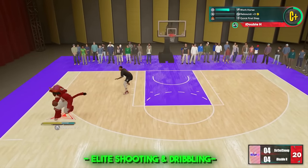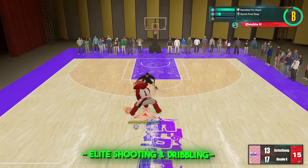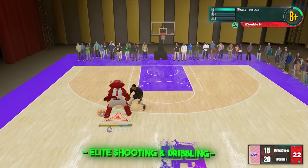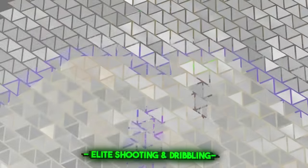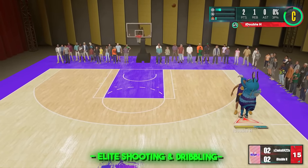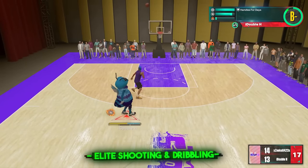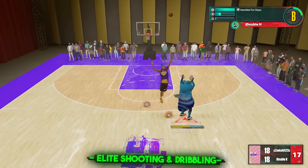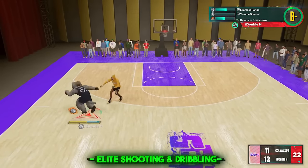Now we've got some shooting clips, and yes this build can shoot from anywhere on the court — it's very consistent, you just need the right jump shot. Look up Double H jump shot on YouTube. We can fade, do it all, and you'll see dribbling throughout all these clips. You get basically every single dribble animation in the game, dribble very fast, and get a high quick first step. This build is unguardable.